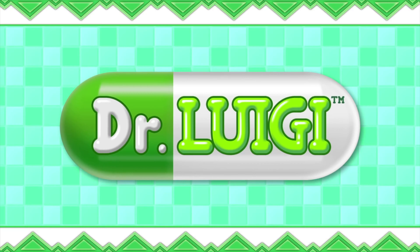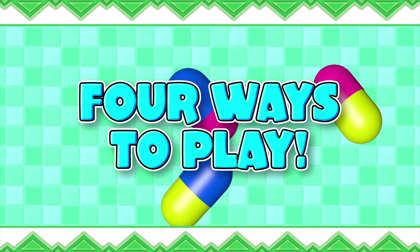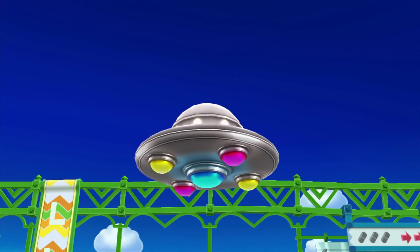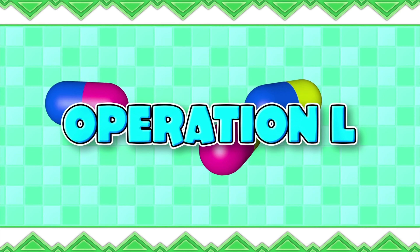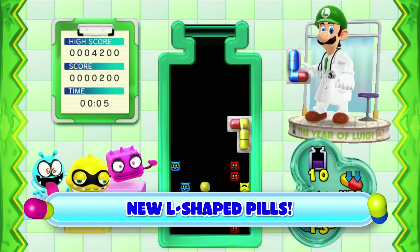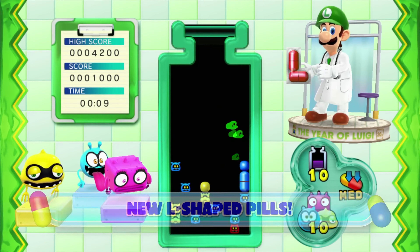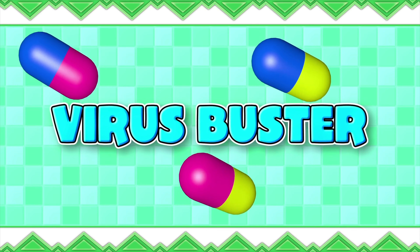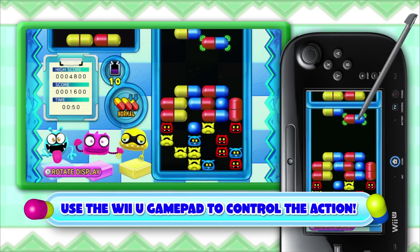The second game on our list is Dr. Luigi. For anyone that's ever played Dr. Mario you'll instantly recognize this game as largely a reskin of Dr. Mario. However, being on the Wii U you can actually utilize the tablet to move the pills around in the game, and some people may find that the best way to play. Some people love Luigi — this came out in the year of Luigi so it's historically significant in that way too.